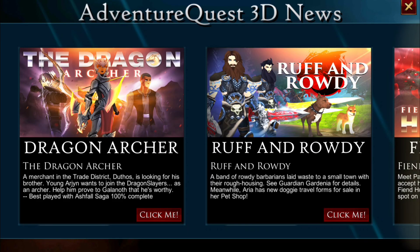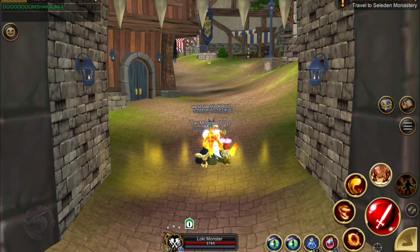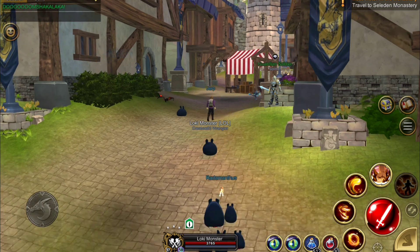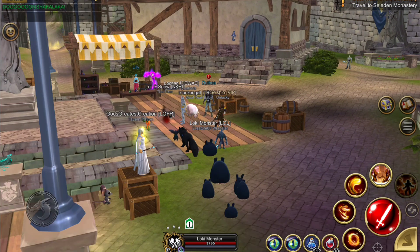What's up everyone, it's Loki Monster here and today we have the Dragon Archer quest line. This is going to be one of two videos because this is a long one. I'm just going to click and go straight to the trade district. This is the fastest way to get there — there's no direct route, but you can also go to the House of Oddities to get to the social district and then go out the far back gate.